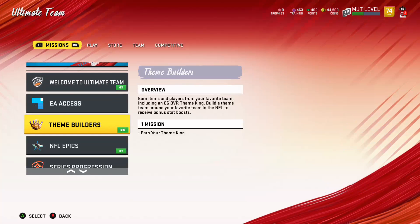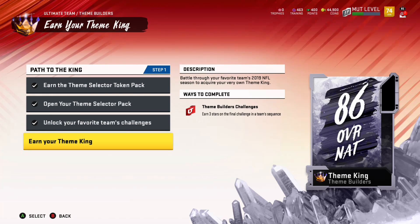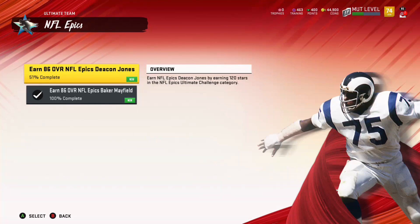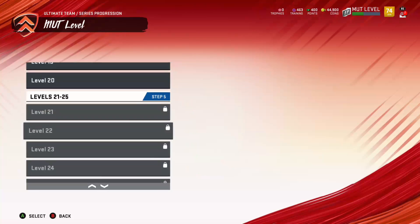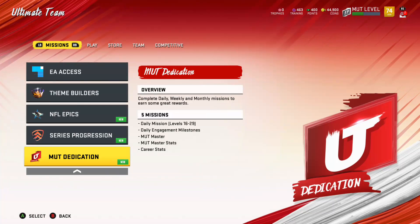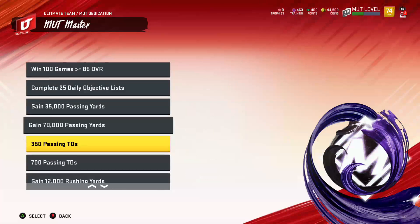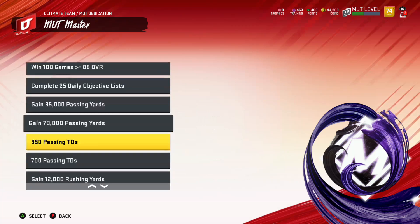We're going to do the EA Access solos — Mean Builders, okay here we go. So this teaches you how to earn the thing; if I'd paid attention I would have known how to do this earlier. I'm already 16 done on Pat Tillman. The multiplayer milestones: 40 games under 80 overall, 50 over 80, win 100 games better than 85, 25 dailies — bunch of stats.